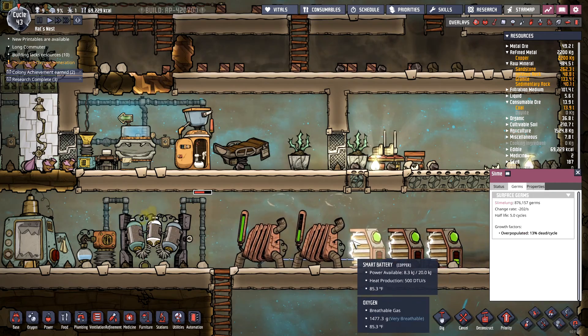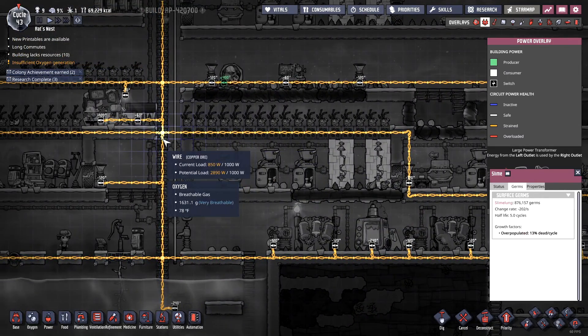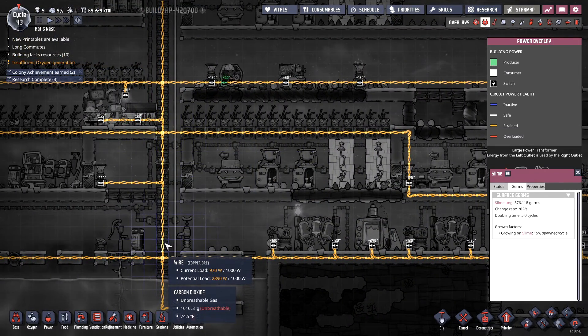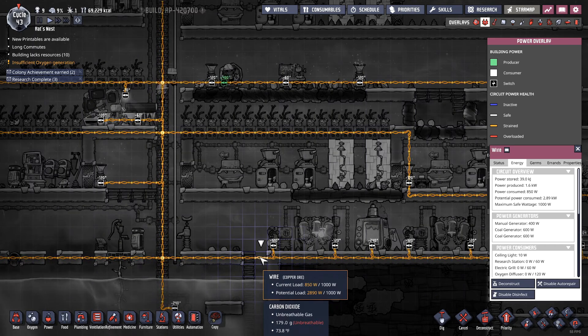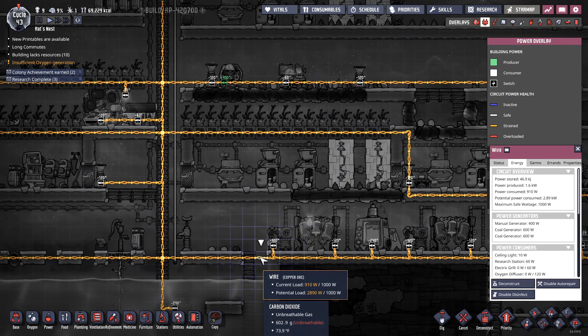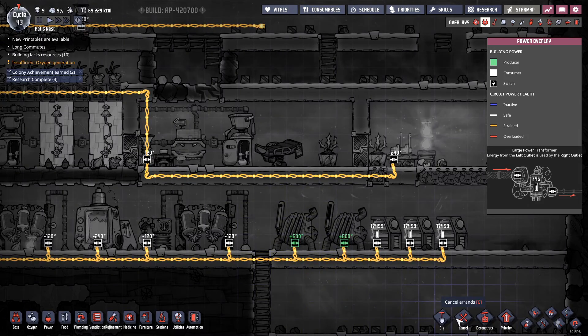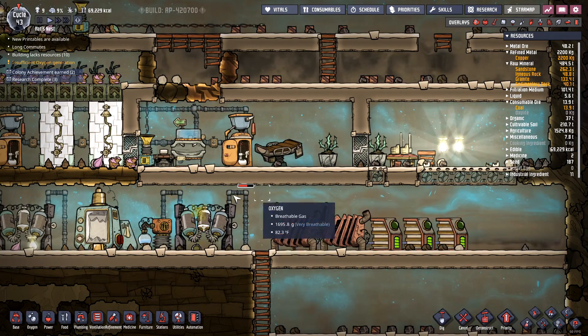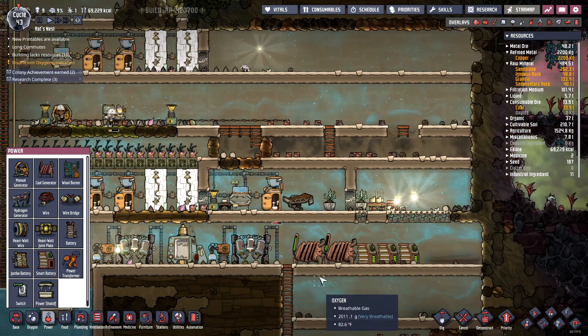However, I realized the problem I was seeing with the power was that I'm overtaxing these wires — they're generating over the wattage that the wire itself can hold. The wire can only hold a maximum of 1,000 watts, and I have a potential load of up to 2,890. It hovers around 800 to 900 consistently. So I need to put in a power transformer. I believe I have to research it — oh yes, I do have it. Good, but there's nowhere to put it down here.